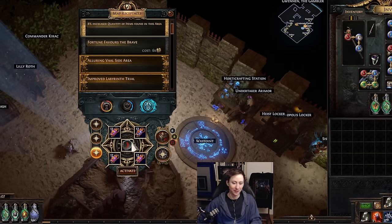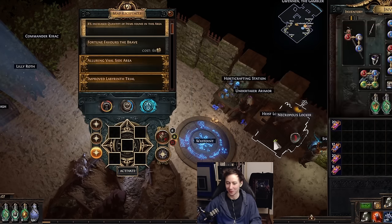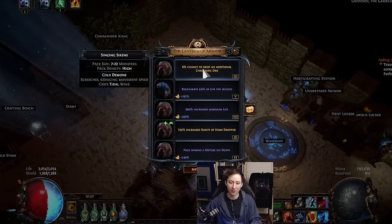So, what is the Lantern of Aramor? Essentially, when you put a map into your device — I'm going to be taking this out so I don't waste my scarabs — when you put a map into your device it pops up and gives you a variety of modifiers. These modifiers are going to be buffed by your atlas passive tree as well.